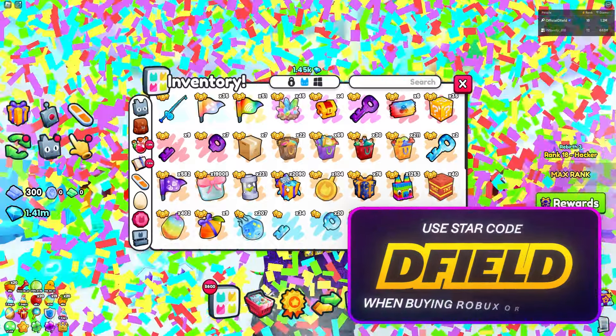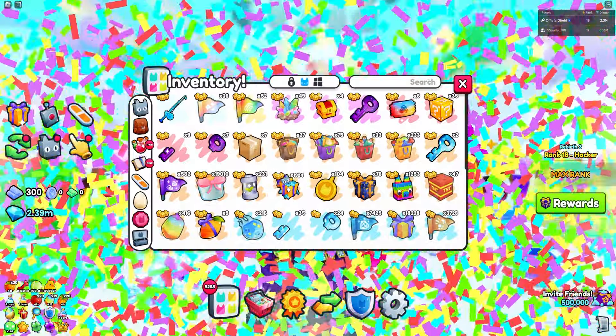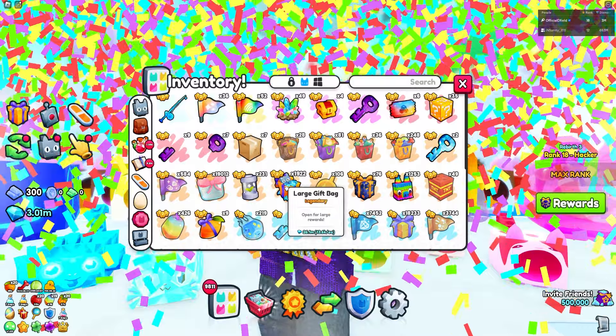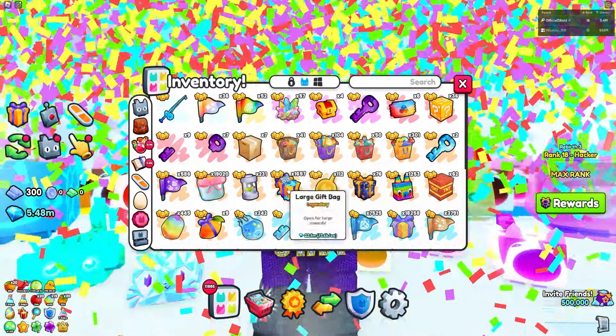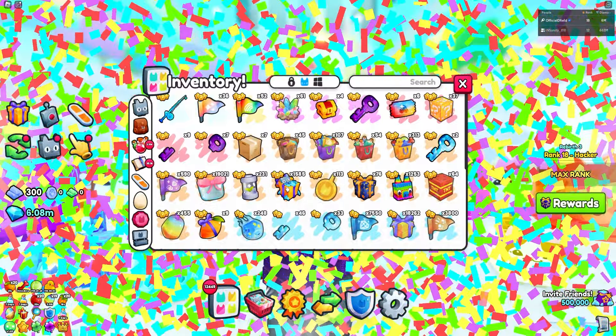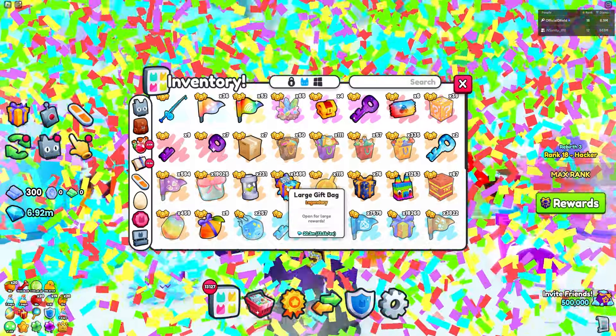Ladies and gentlemen, the fastest way to 25 million gems is opening large gift bags. You guys will see that we are going to continually be spamming them in the background for millions and millions of gems. Not only will we be receiving gems from these gift bags, we will also be receiving a whole bunch of items. But on the left side of your screen, the only thing we are focused on is our gem count going higher and higher.